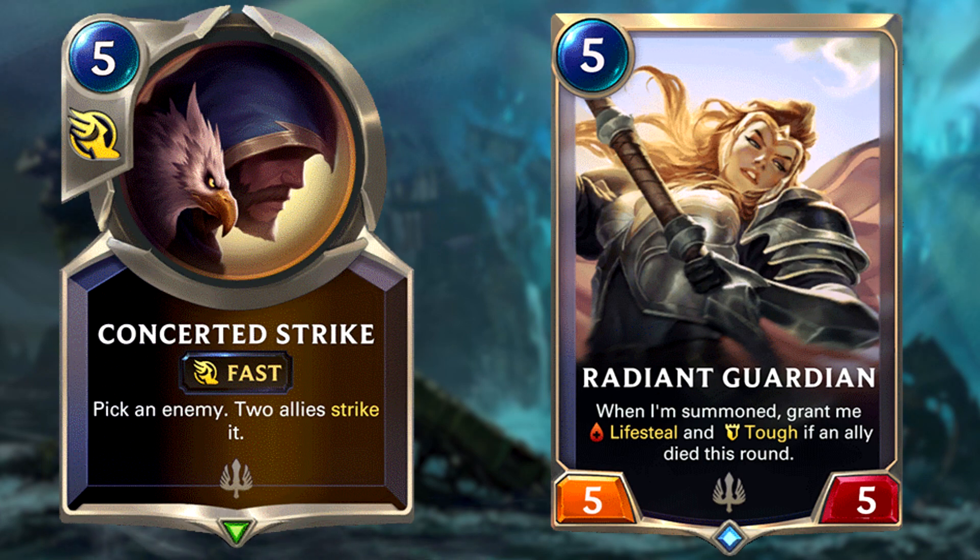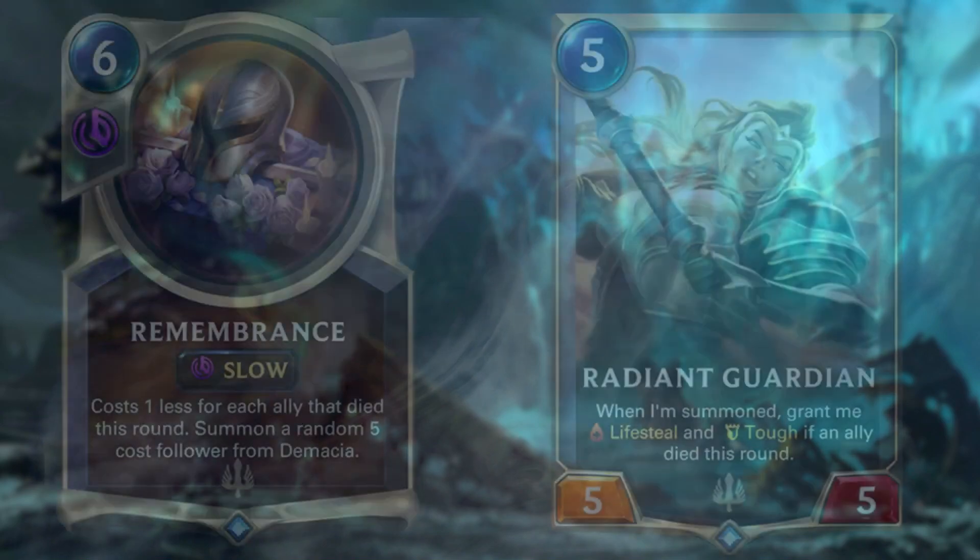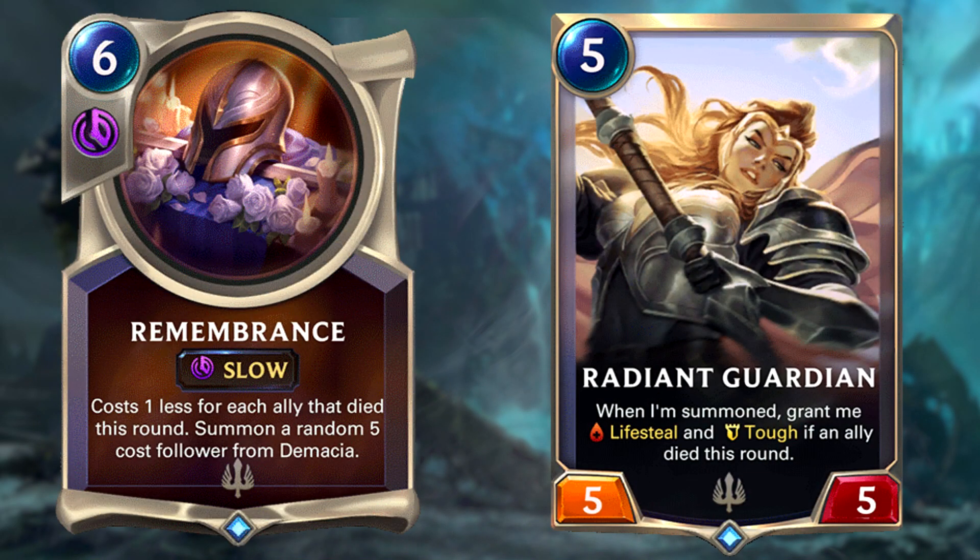This is actually really good against aggro decks by keeping your nexus healthy, which is the main counter to them. This deck also includes 3 copies of Remembrance which can summon further copies of Radiant Guardian, as this also costs 5 mana.